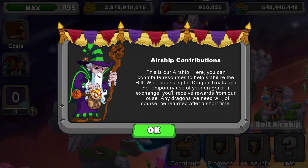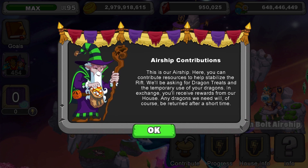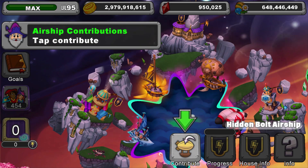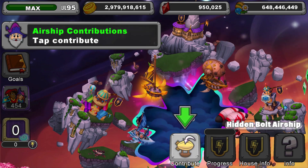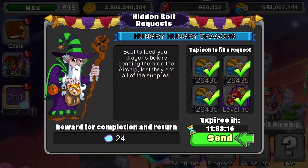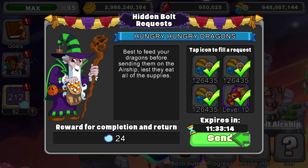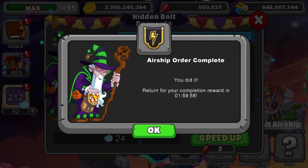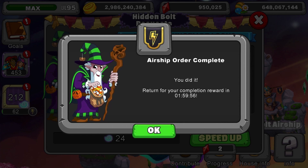Don't forget that for this event, Veilers from all over the world are working toward a common goal: to save Dragon Veil. You can personally contribute by filling airship orders with important resources and dragons that will be sent up to the rift. Simply add the resources or dragons to the airship orders. You'll be able to help your house in this way several times a day.